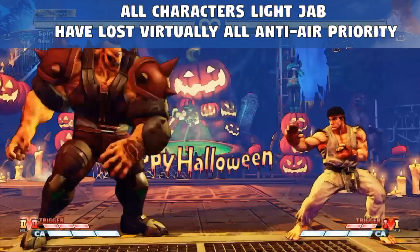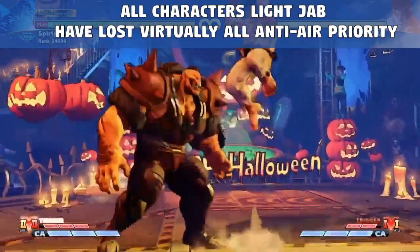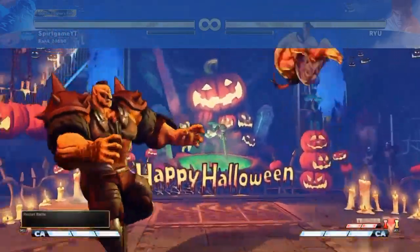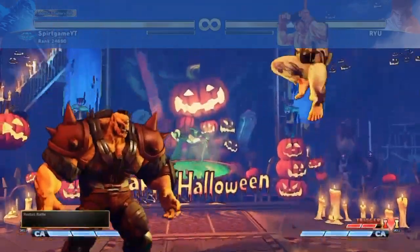Abigail's standing light jab used to be very convenient for Abigail players to anti-air. But since the winter update, every character's standing light jab has virtually lost all priority in terms of anti-airing your opponent. As you can see, even when I space Abigail out, he loses the trade every time.